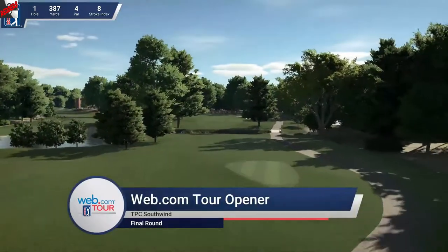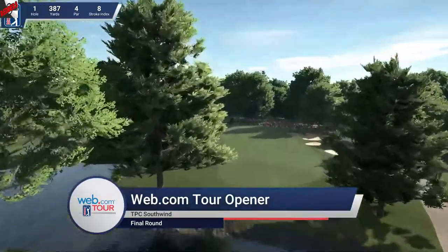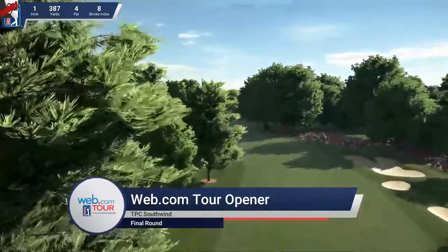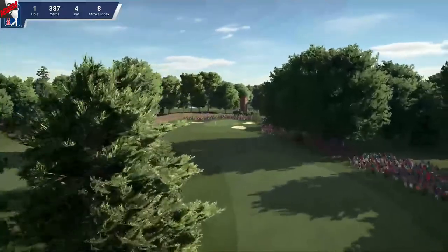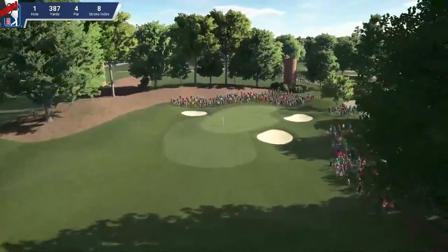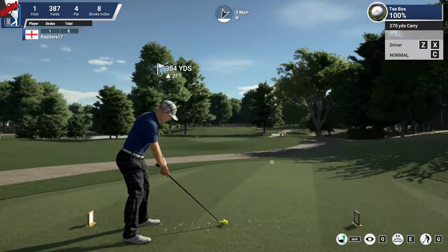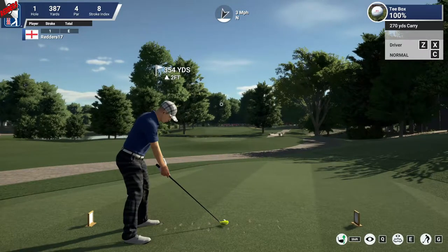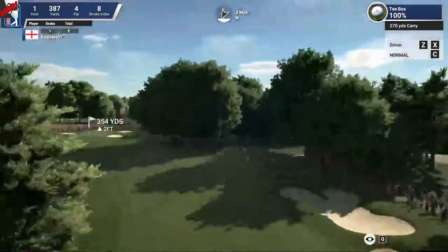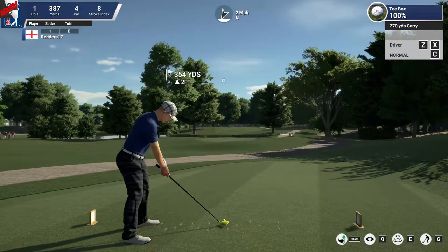Here we are — the web.com Tour opener at TPC Southwind. It's only one round, instead of two rounds, as that would take too long. Starting off with a nice par 4, 387 yards. Big Redder steps up to the tee. Crowd knows who he is. We've got a slight 3 mile per hour wind, which shouldn't affect us here. Just got to be careful of that tree though.